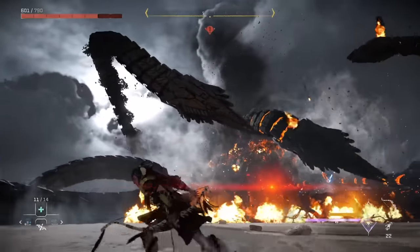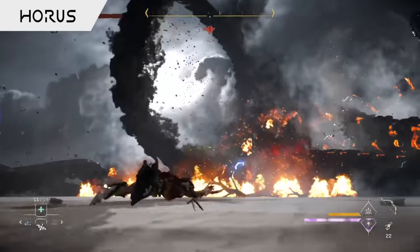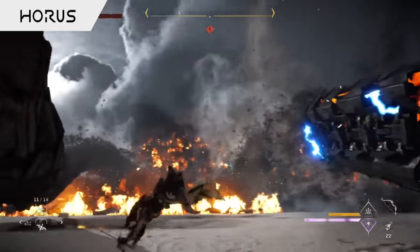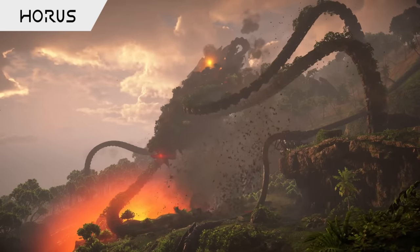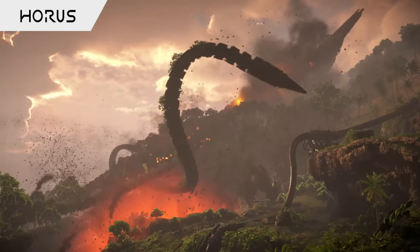So right at the end of the Burning Shores DLC, you'll be pitted against the biggest, most menacing machine you'll have faced in this series so far — the Horus, aka the Metal Devil. This is the machine of all machines, a chariot class destroyer that's essentially like a gigantic lobster with huge tentacles, capable of demolishing almost anything it comes into contact with.